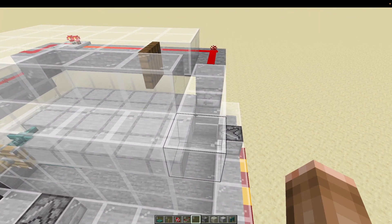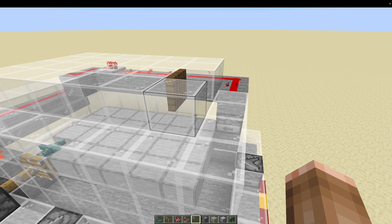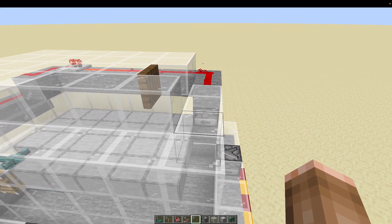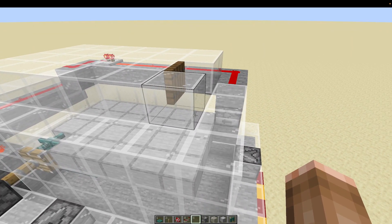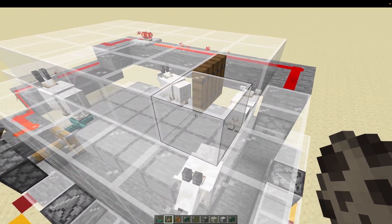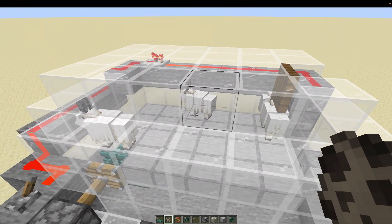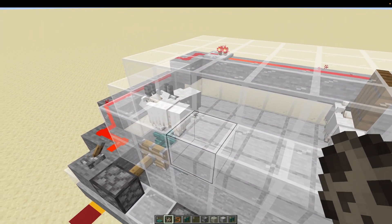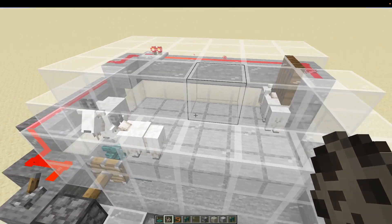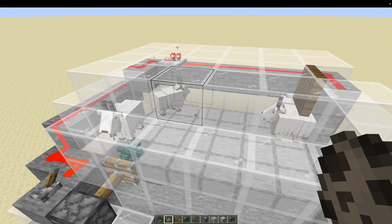Now we want to get some goats in place. I'm going to use spawn eggs, but in survival you can make another tower, clear some roof blocks, use wheat and lead the goats up and knock them into the pen. These are going to be your breeding goats so you can use as many as you want, and this will impact your farm's rates. Two goats make one baby goat and so on, and you won't push them down until they're fully grown.